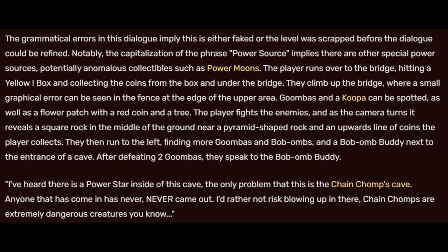Goombas and a Koopa can be spotted, as well as a flower patch with a red coin and a tree. The player fights the enemies, and as the camera turns it reveals a square rock in the middle of the ground near a pyramid-shaped rock, and an upward line of coins the player collects. Then they run to the left, finding more Goombas, Bob-ombs, and a Bob-omb Buddy next to the entrance of a cave. After defeating two Goombas, they speak to the Bob-omb Buddy.